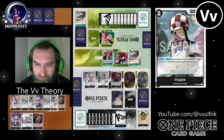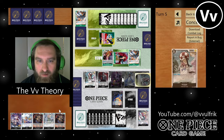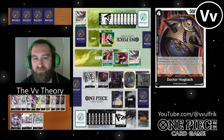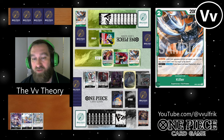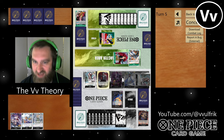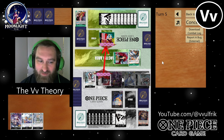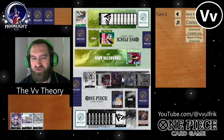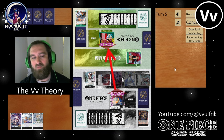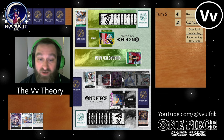I play out Rob Lucci. Unfortunately I messed up the clicking — instead of clicking Inupe, I probably should have gone with Helmepo, because now I can only KO one target. I definitely messed that up. Getting the Helmepo there would have let me take out both blockers and get another card out of hand. No excuses — it was a misplay for sure.